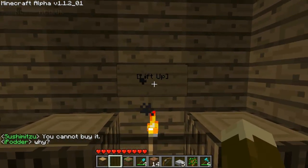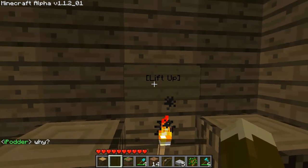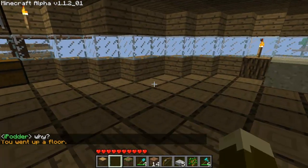So what it is, it's basically a sign that will take you up there, it's a specially coded sign. You just have to right click on it and it will take you up - this is my second floor.